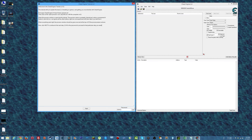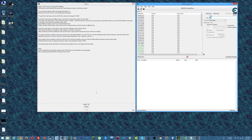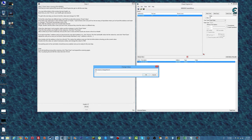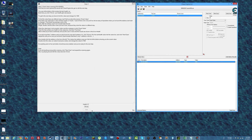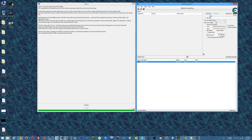I've gone ahead and attached Cheat Engine to the tutorial program. First thing we need to do is scan for health — this one's pretty easy. We need to change it to a thousand and then get our next scan. Unknown initial value, new scan.